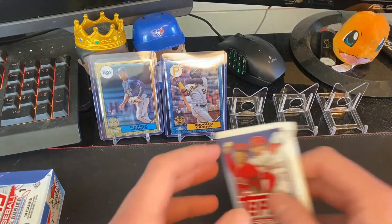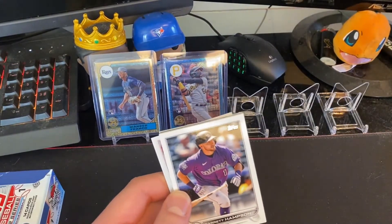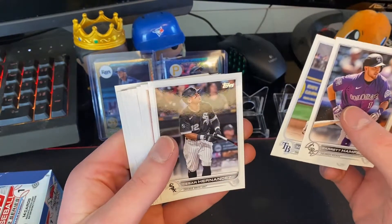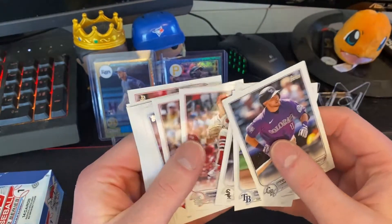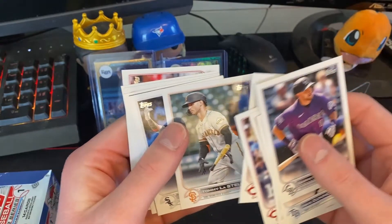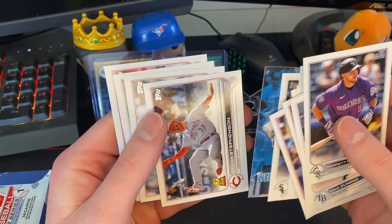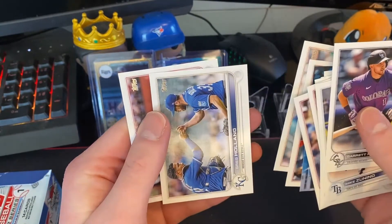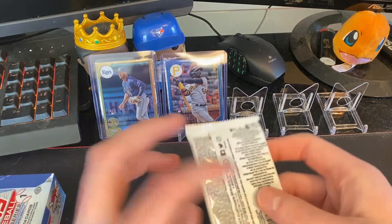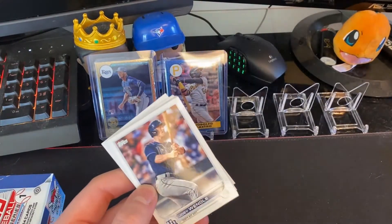This is my first time opening 2022 — I'm excited. I'll take it slow for the first couple of packs just because I haven't opened this at all yet. We're looking for Corbin Burns, which leads to the Wander Franco rookie. I like the design personally — I think last year the names were too small, so this is a clean design where you can read the names.